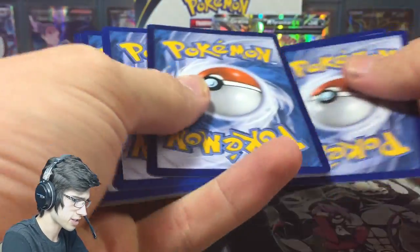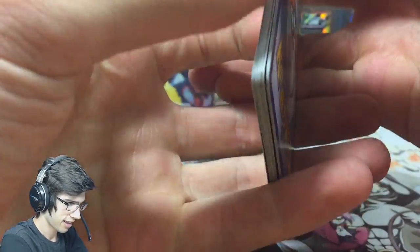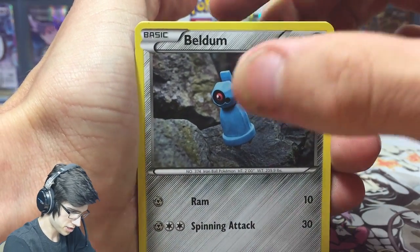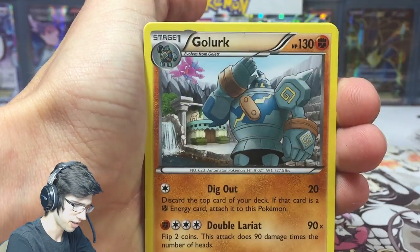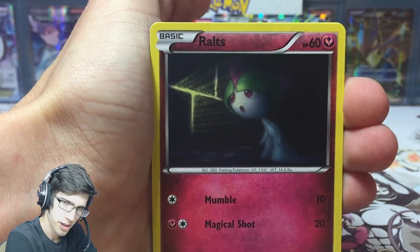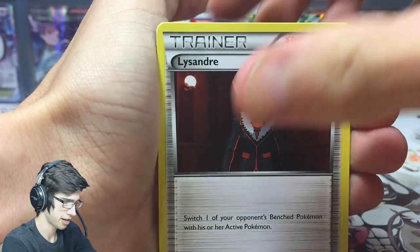It's all about utilizing the effects on the cards. You gotta be pretty smart in the TCG — you gotta know your stuff, know what deck is gonna do what to you, do your research, and know what's going on.